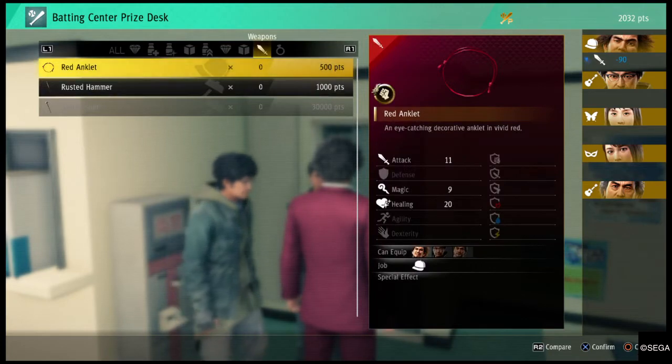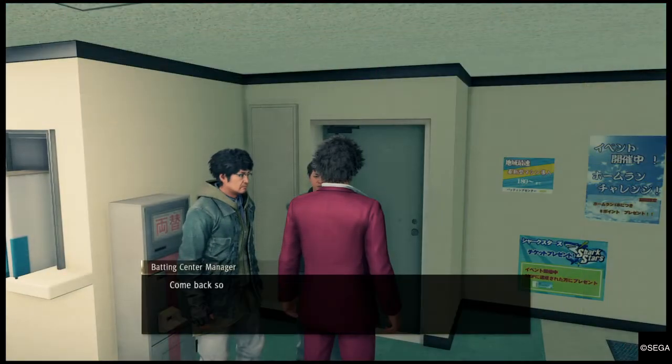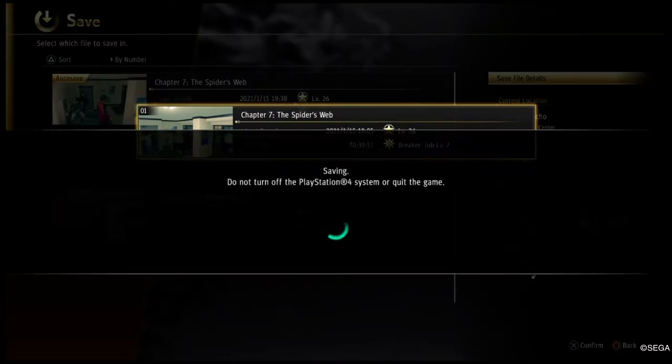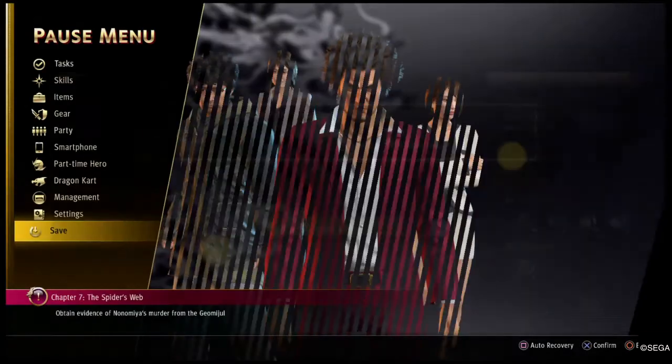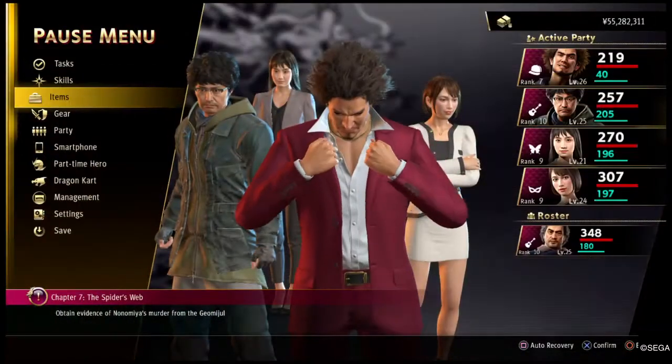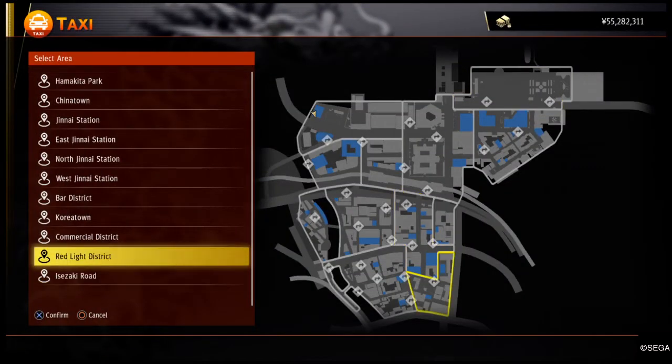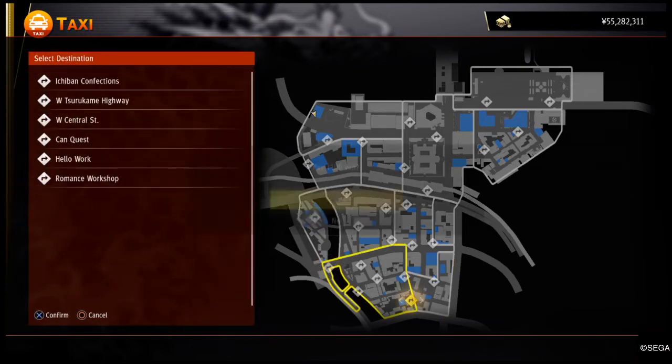I wonder what this weapon is called — the Star Crusher. You know what, I'm gonna do a quick save and then I'm gonna fully upgrade my sledgehammer, and I can just reload my save to do a comparison. By doing a comparison I can actually give you a better example of how much stronger or weaker it is.